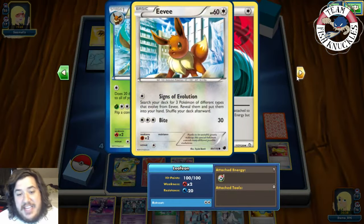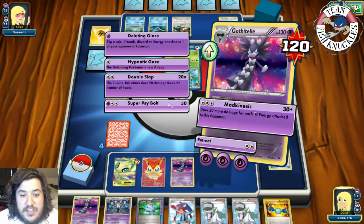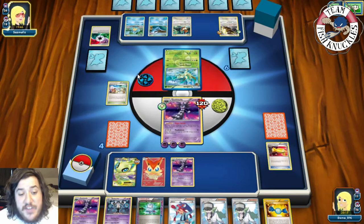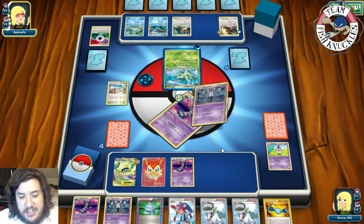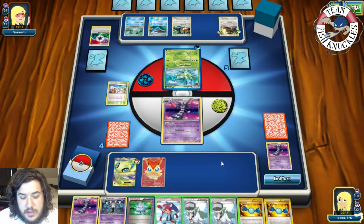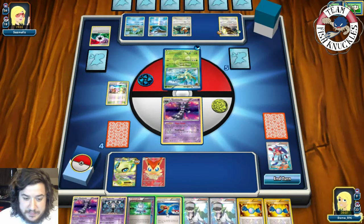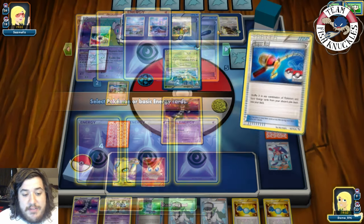The Leafeon stays asleep. On our turn we commit a Psychic energy and go for Double Slap — tails and heads — we reflip. Double tails, so we'll try again next turn. We slide the Psychic energy to the active. It stays asleep on our bonus turn. There's a Quagsire coming down — damage done to Pokémon by attacks is reduced by 20. On our turn we can't find a Psychic energy yet. We have two in hand, one in the discard. Let's play N — we need a Psychic energy in the new hand.